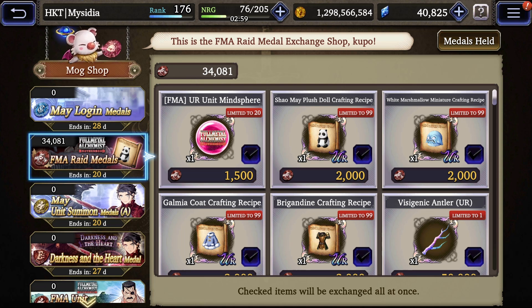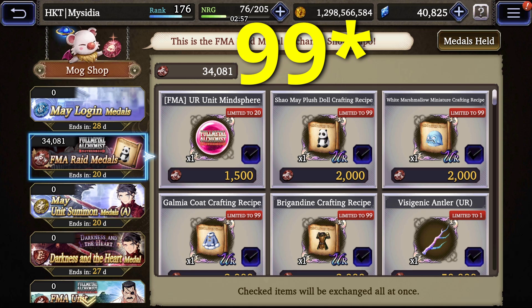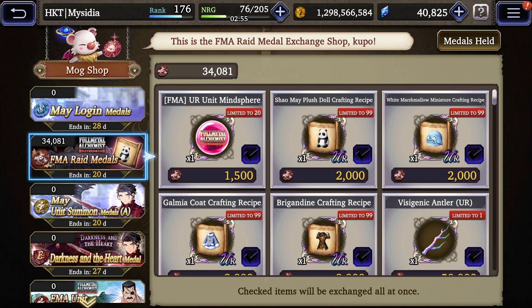The cap on recipes in the raid shop is 100, meaning you cannot craft multiple plus fives of a raid gear in one raid. However the next raid often has the featured gear from the previous raid, so if you buy 100 recipes now you can craft a second piece later. This does not apply to limited raids - for example the full metal alchemist raid - so you will not need any leftover recipes there.